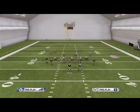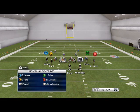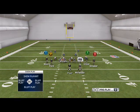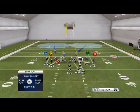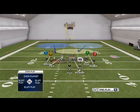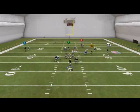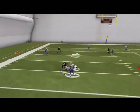Grab the DTs and put them on the slot guys, put Darius on the running back every time, and put Hughes on a guy here. This frees us up to user-control Alonzo. We have double coverage on every slot, and this is just one of the best plays in the game every year.